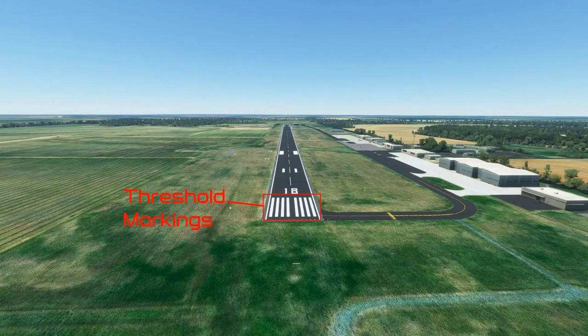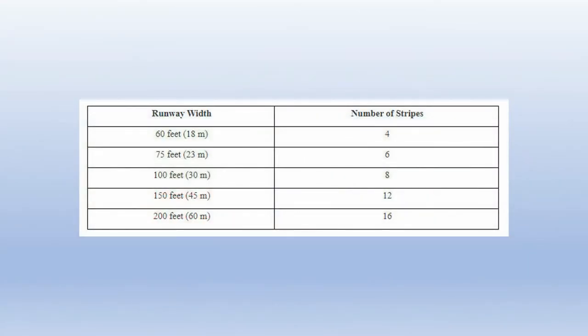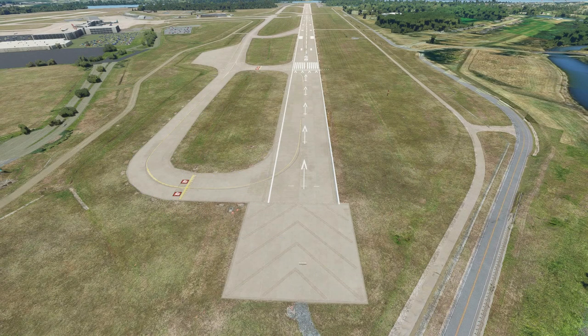The end of the runway is called the runway threshold. Runways that are served by instrument approaches have threshold markings at the end, consisting of white longitudinal stripes on either side of the runway centerline. The number of stripes can indicate the width of the runway, though some runways have eight stripes regardless of their width, and these markings are not always depicted accurately in Flight Simulator. On some runways, a portion of the end of the runway may not be usable for landing — this is called a displaced threshold. White arrows indicate the portion of the runway usable for taxi, takeoff, and landing rollout in the opposite direction, while the threshold markings indicate the beginning of the portion usable for landing touchdown.